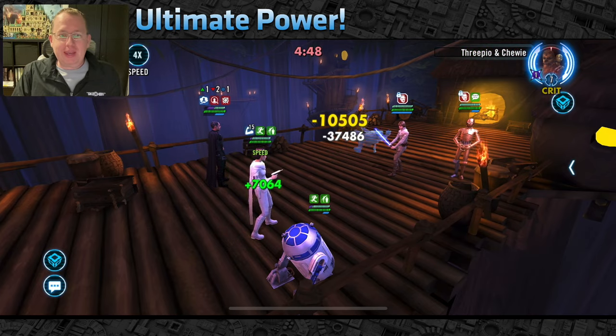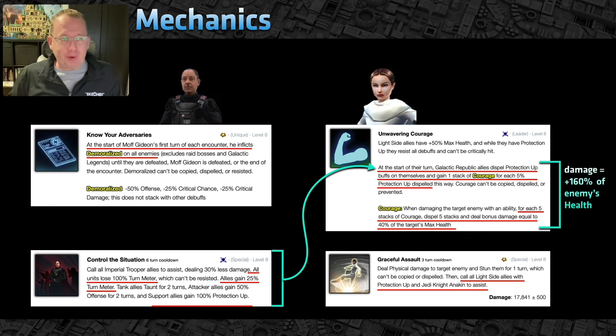Here are the mechanics — it's pretty simple. Moff Gideon should go first; he should be modded for speed. He will passively apply Demoralize on the enemy team. That's not what wins the fight, but it gives you security — if you don't win quickly, it reduces the enemy's critical chance, critical damage, and offense.